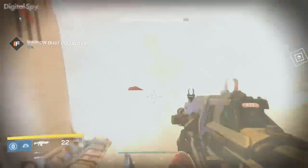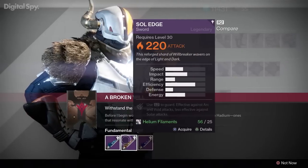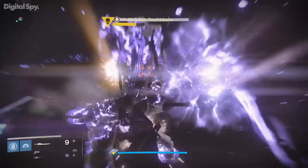Once you've found 25 Flakes, you can then exchange them with the Crucible Handler Shaxx for a shiny new sword, which comes in one of three elemental flavours. Swords are equipped in the heavy weapon slot and can then be used to dish out some serious damage.